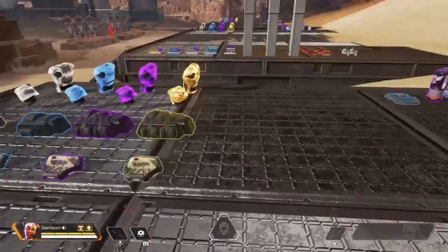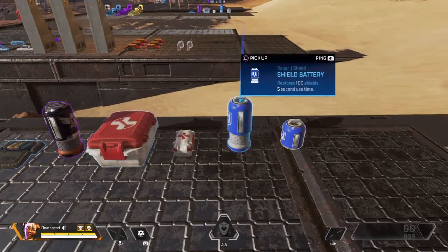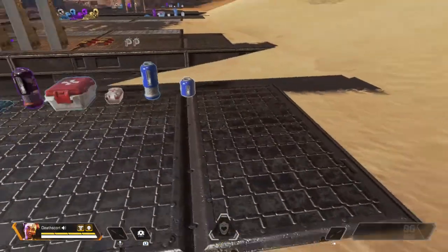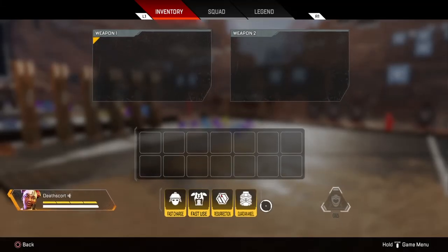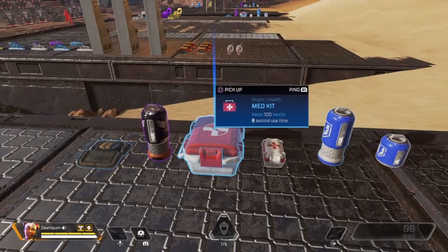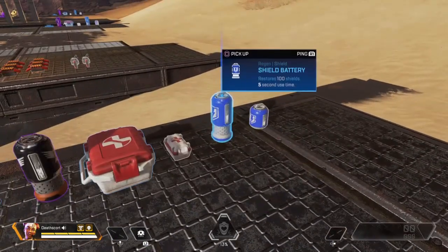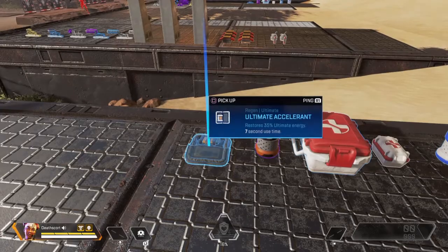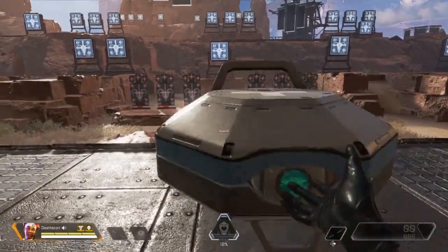Next up we have Lifeline. Her passive ability is she's able to use healing items such as the Phoenix Kit, Med Kit, Shield Battery, Shield Cell, and Syringe two times faster than normal. Imagine combining this with all gold equipment and the fast-use bonus — healing would take almost no time. Each item has different use times: this one is 5 seconds, then 3 seconds, 5 seconds, 8 seconds, and 10 seconds. Her tactical ability is the health drone.